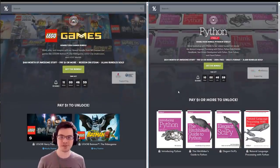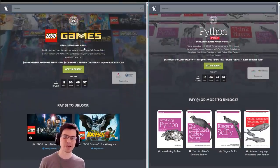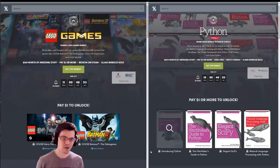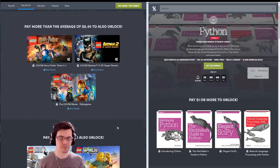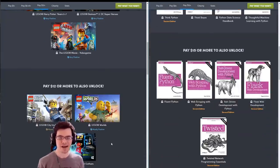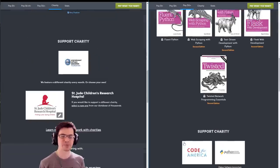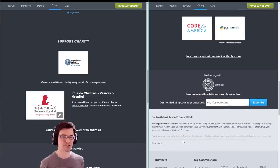Humble currently has two great new bundles: the LEGO Games Bundle and Python from O'Reilly. Whether you're looking to learn some stuff or play some new stuff, they might have the right package for you. If you use the link in the description below, it'll go to help support this channel, because I'm partnered with Humble Bundle, and it'll also support great charities. Thank you guys so much for your support, and have a wonderful day.